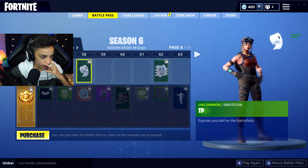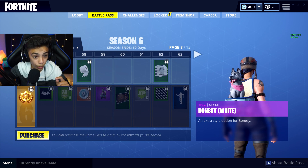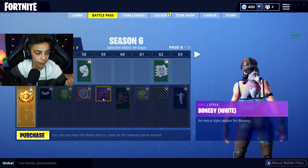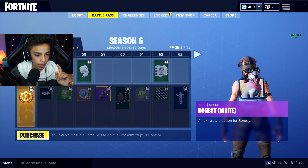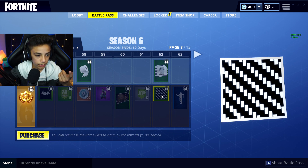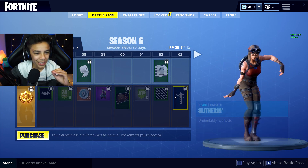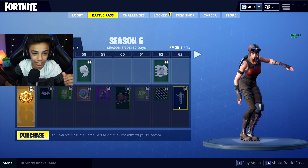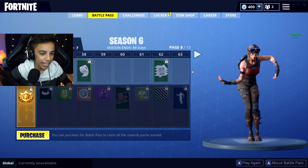We got a toilet paper spray paint. We got 100 V-Bucks. And we got another pet — the Bonesy White. Same dog but a different color, pretty cool. They actually have different rarities, so this one's epic. I think there's a green one too, I'm not sure. And then a couple of loading screens. And then the Slithering emote — it kind of reminds me of the Wiggle but a sloppier version. That's a pretty dope-looking dance. I actually danced to this, bro.